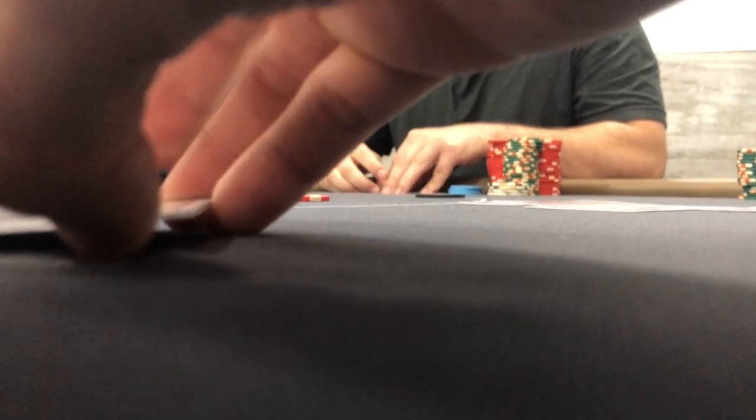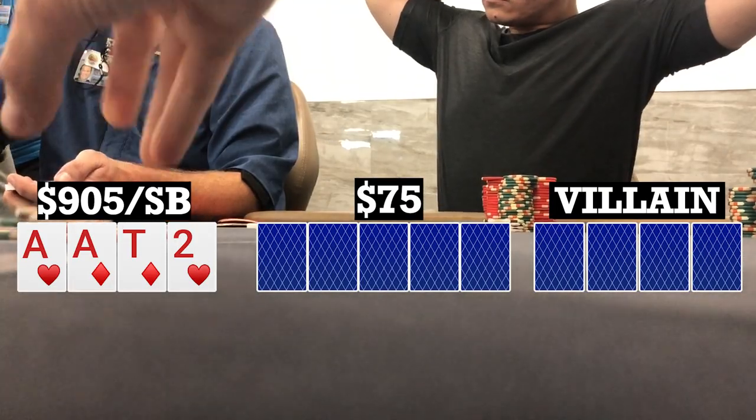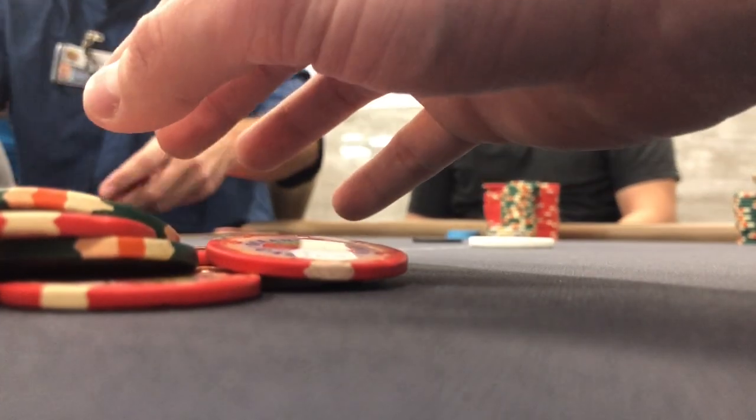Just a reminder — this game actually allows unlimited straddles. In this hand, the double straddle is on, so we're playing 5-10-20-40. I look down at Ace-Ace-10-2, double suited from the small blind. Folds to me, I make it 160 and both my opponents fold, so we take it down.